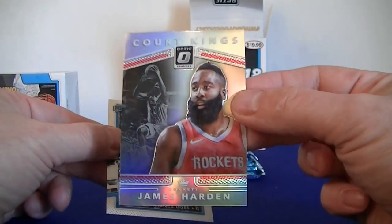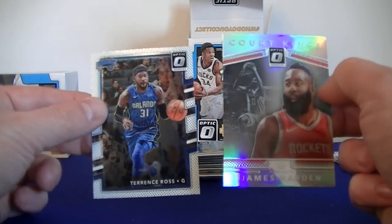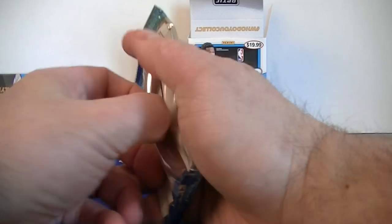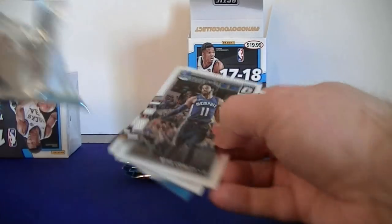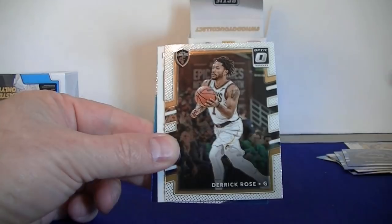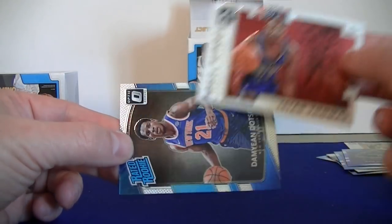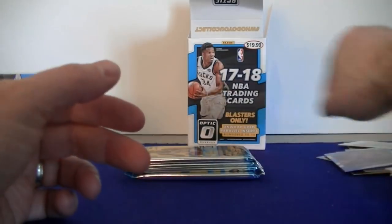We're getting a lot of the same names here. James Harden prism Court Kings — not bad — MVP, and Terrence Ross. Conley, Rose, Hall Kings, Zach Thomas. Dotson rated rookie base.